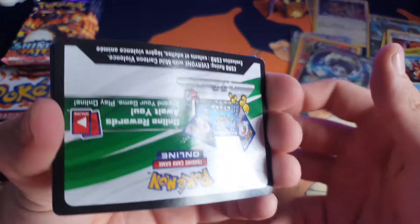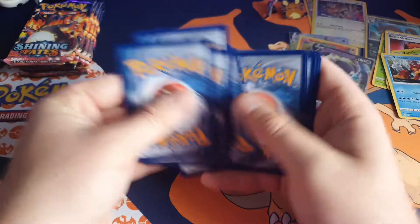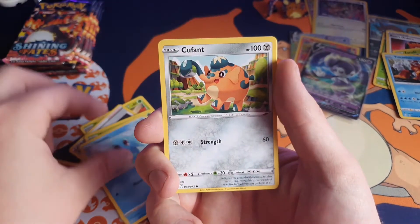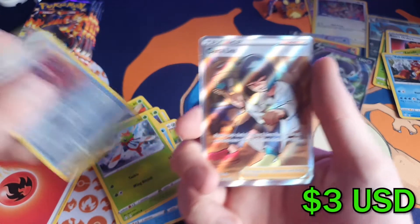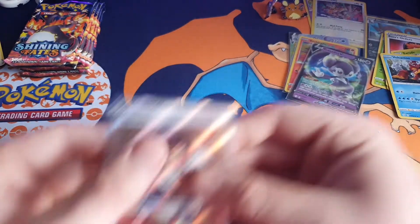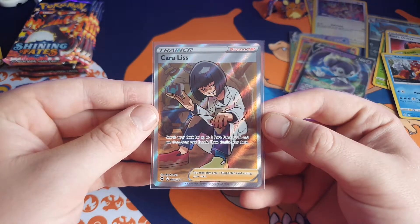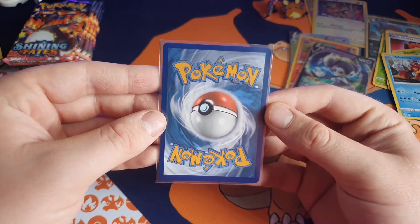I'll never forget when I pulled the Charizard — it was out of one of those tins and it was just amazing. Fire Energy, Dartrix, Ball Guy, Cramorant, Cacnea, Horsey, Cufant, Chewtle, Yanma, reverse holo Rusted Shield — okay, full art Coalossal! I'm not too sure if I've got it already, but it'd still be a nice card to sell if it is a duplicate. The centering looks bang on — actually a bit thicker at the bottom than the top. No whitening though, and the centering on the back looks fairly decent.